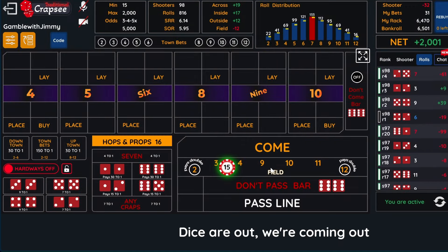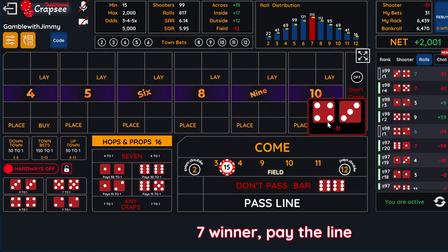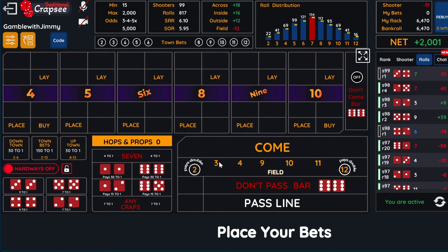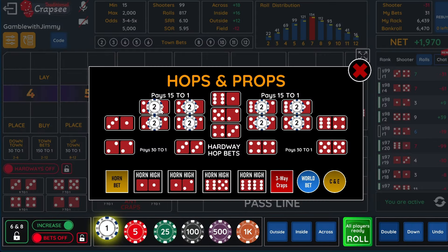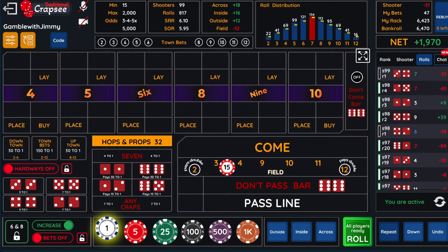We're only going to lose a dollar if we hit a field — no big deal. It's no big deal with these sevens because we're playing for so small right now. What happens is on these hops, we're going to go up $2 on each one — you're going to make the money back on the hops. So what we're going to do now is make this guy 40. It protects the hops.